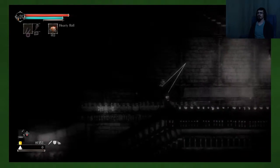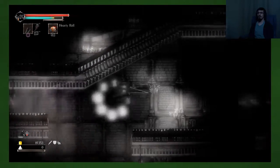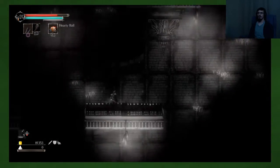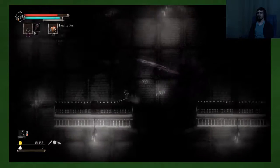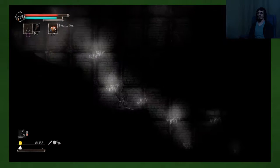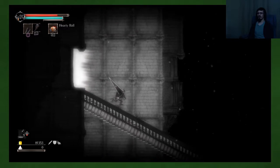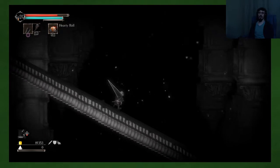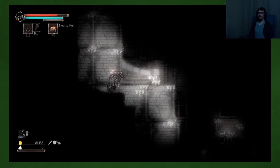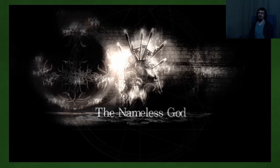I'm gonna trade damage for stagger and see if that helps. Because he staggers on... I think it was three hits. By putting the stagger one on, I might be able to get him to stagger on every two hits, which means I could potentially combo him a bit.